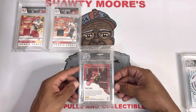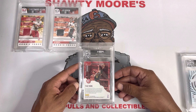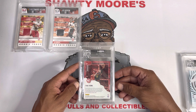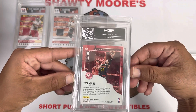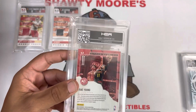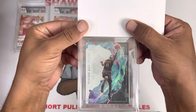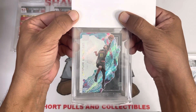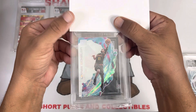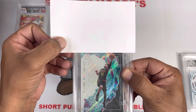Next up we've got Trae Young. I want to say I pulled this out of the 2019-20 Status T-Mall — it's an Upper Echelon of Trae Young. These cards look sweet. I chose a custom label because I saw another custom label on one of these that looked really dang sweet, so I'm hoping this one looks something similar or even better. Trae Young Upper Echelon — not a short print, not a parallel of any kind I believe, but it's a great looking card and slabbed up should look even better. Look at that beauty of a card — those Upper Echelon cards look quite amazing. You can still get those T-Mall boxes for a pretty good price too.